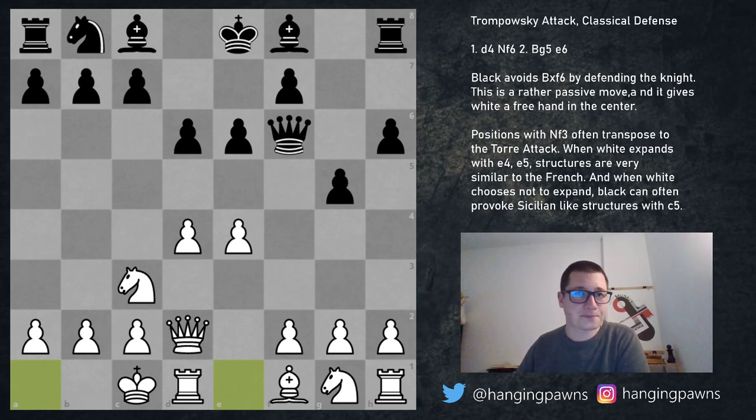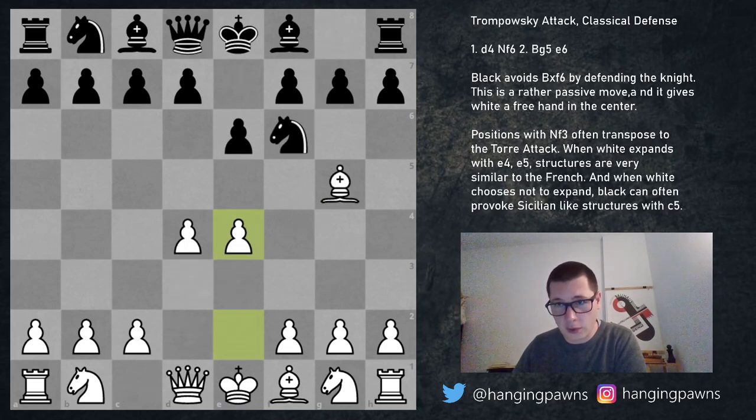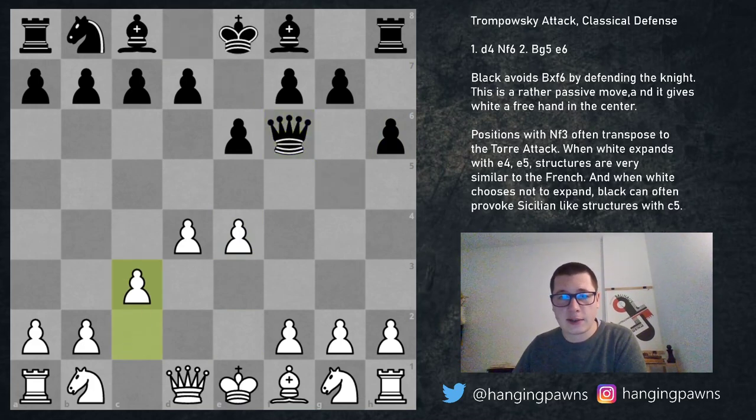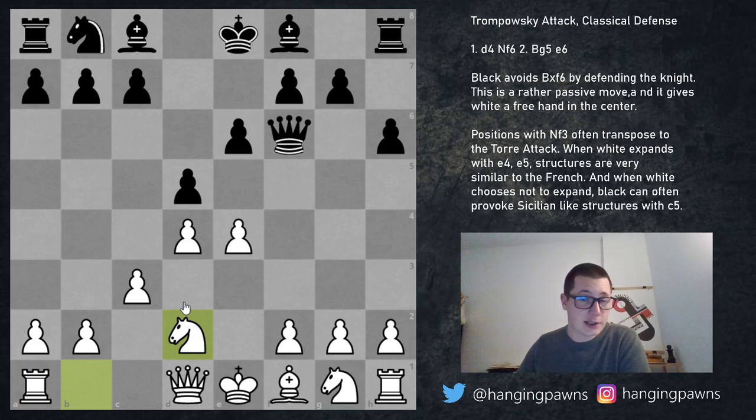Now let's look at the second option after e4, h6, bishop f6, queen f6: pawn to c3. This is also very interesting. Black is going to have two main options: d6 or d5. D5 is the sideline — after d5, e5 is possible, as is bishop d3 simply supporting the pawn. I think knight d2 is the principled way to play, but then again I play the Tarrasch against the French so I like my knight on d2 in these structures. If you don't play the Tarrasch French, maybe e5 is for you — if you play the advance against the French.